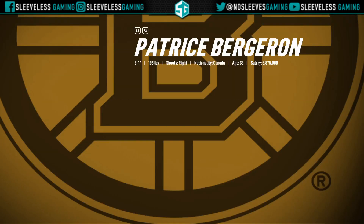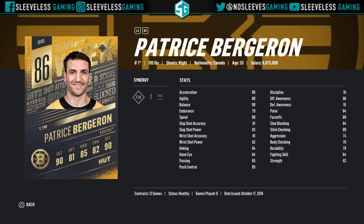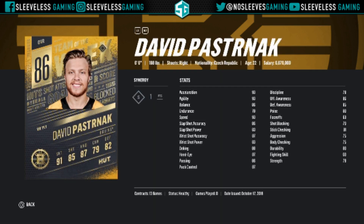Let's go over the Team of the Week. We got a Bergeron 86 overall with Faceoff Master — again a great center for third and fourth lines if you pack him; he's got a sick face-off rating. We also got an 86 overall David Pastrnak with Speedster — this card is awesome. Definitely wouldn't go out and acquire it if you don't have his EVO or anything, but great speed, great shot, and great deking.